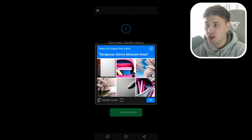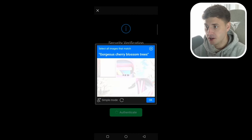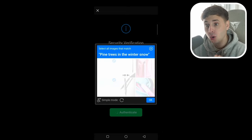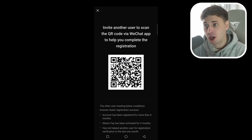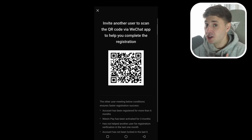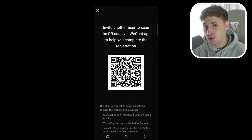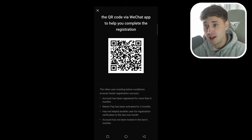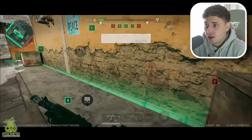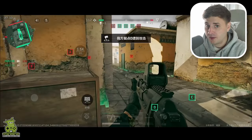Hit authenticate and usually you will get stuck on this screen right here. To get around this screen, turn off your Wi-Fi, wait for five seconds, then turn it back on. It should auto-skip this verification if you press the refresh button and send you a code to your phone to create an account. Now this doesn't work for everyone, so if it hasn't worked for you, comment below and check my video description as I've also linked some other videos on how to get a WeChat account. It's always good having a WeChat account because it's good for testing any new mobile games that always come out in China first.